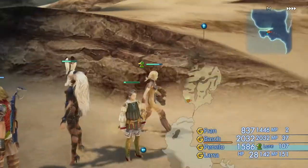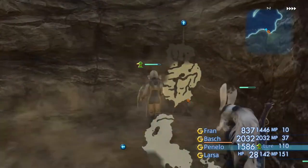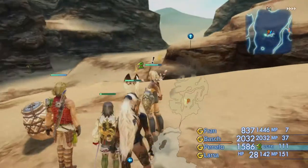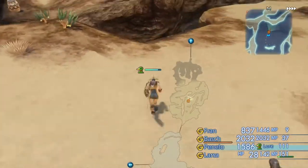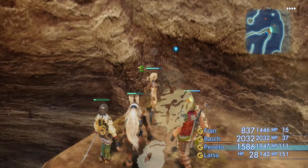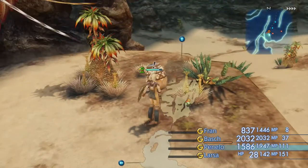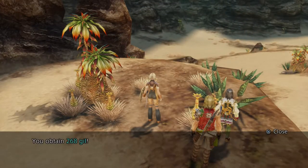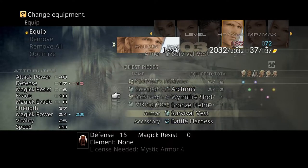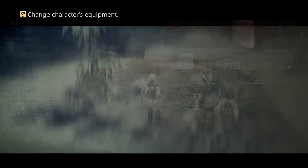You can get an Obelisk from a chest down here, which is a nice spear, but you probably won't be using spears. What you can do is sell it if it spawns there. The chest up here just contains a Chronos Tear or a potion. Further along, another chest can contain a Viking Coat, which is a decent piece of armour with a nice amount of defence — go ahead and farm that to your heart's content.